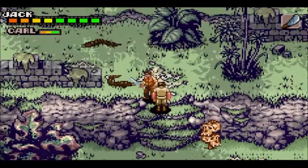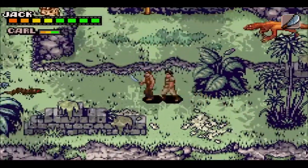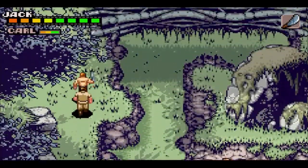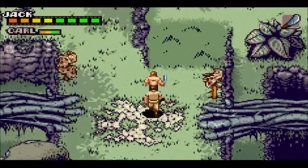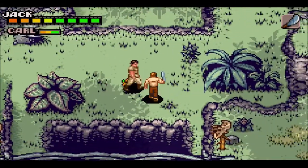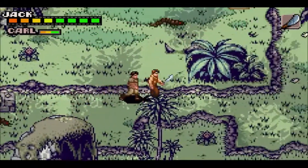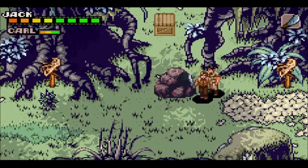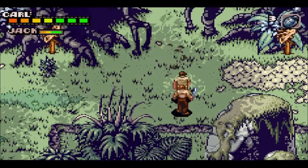We'll head back up here — nothing over there. So we're just going to have to make our way northeast to find a way around that area to get to Kong's lair. Possibly this way — yeah I think it's this way. Oh, can we blow this up? There we go — probably some machine gun ammo.